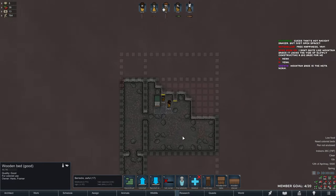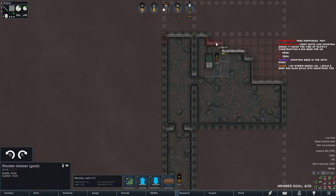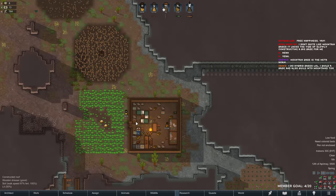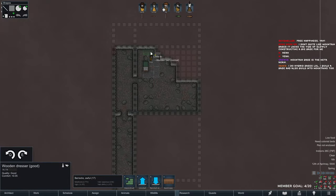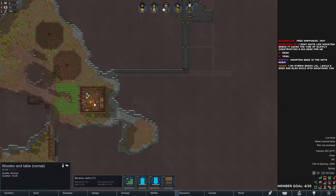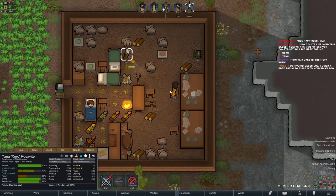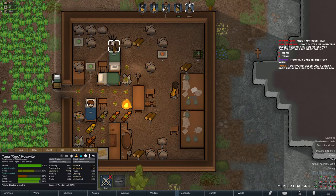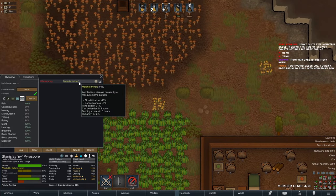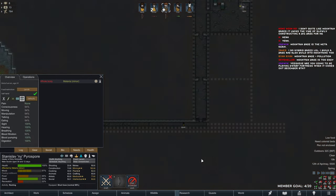I need to clean our base up. The good thing with dirt moles is they mine super fast — they have great mining. Mountain base is too easy yeah.